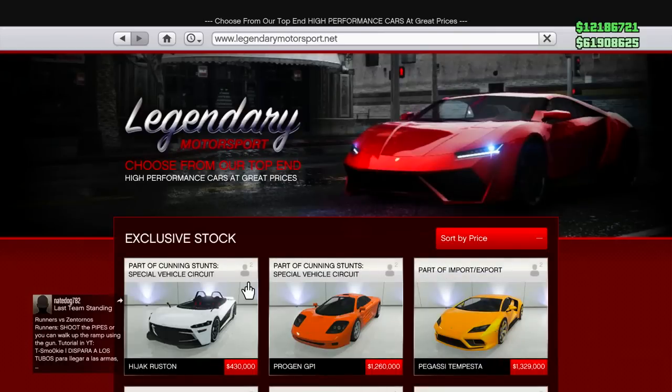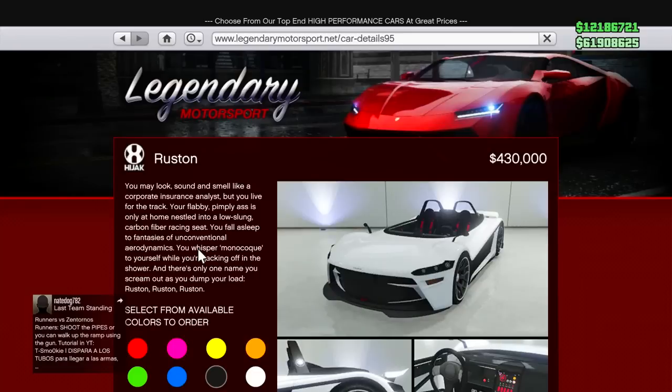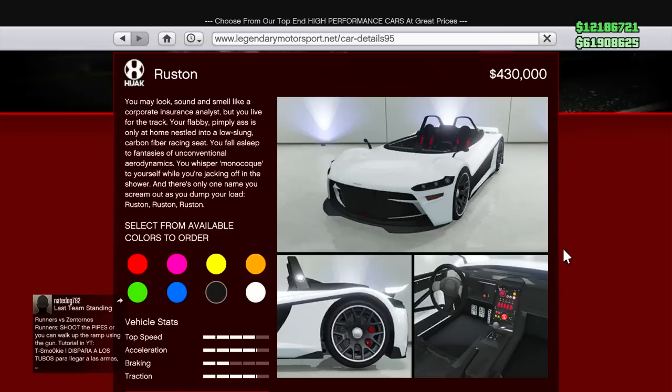The Hijack Rustin is now available in Grand Theft Auto Online at Legendary Motorsport. The price of the Rustin is $430,000, which is not all that terrible, so that's pretty cool. It also comes with one of the weirdest descriptions of all time.